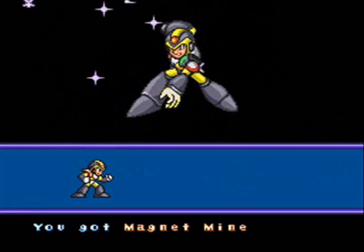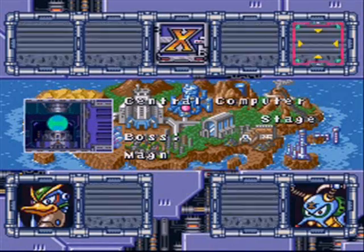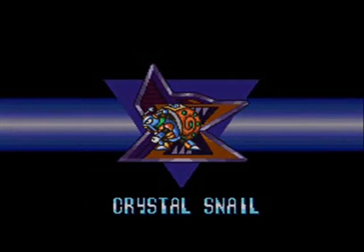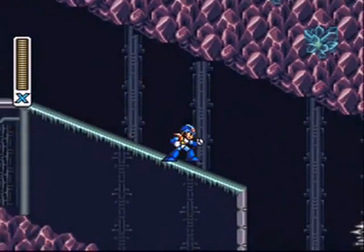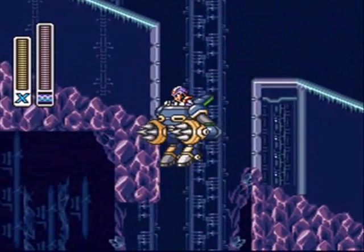And it's great for taking out this new maverick that we're fighting right now — Crystal Snail. You can tell I don't know many of these mavericks by name. I played X2 quite a bit, but I don't know the mavericks by heart. I can name all of the robot masters in the classic Mega Man series because those are simple names — Snake Man, Toad Man, easy. I can memorize that stuff no problem.